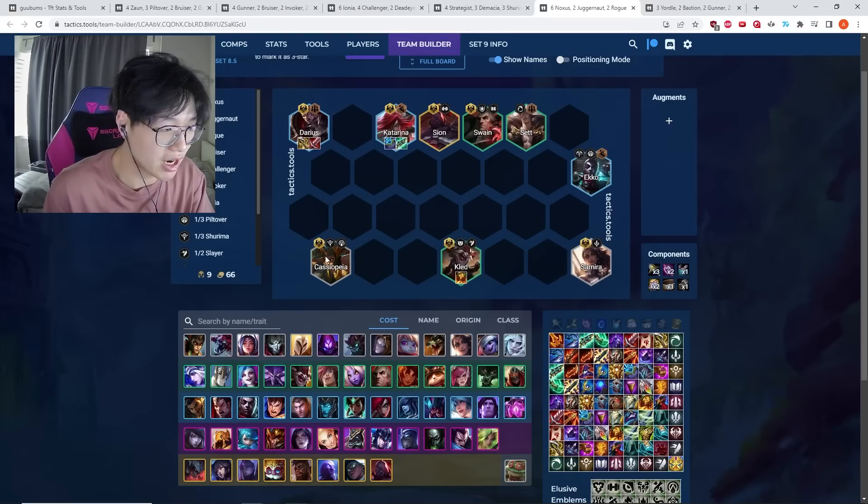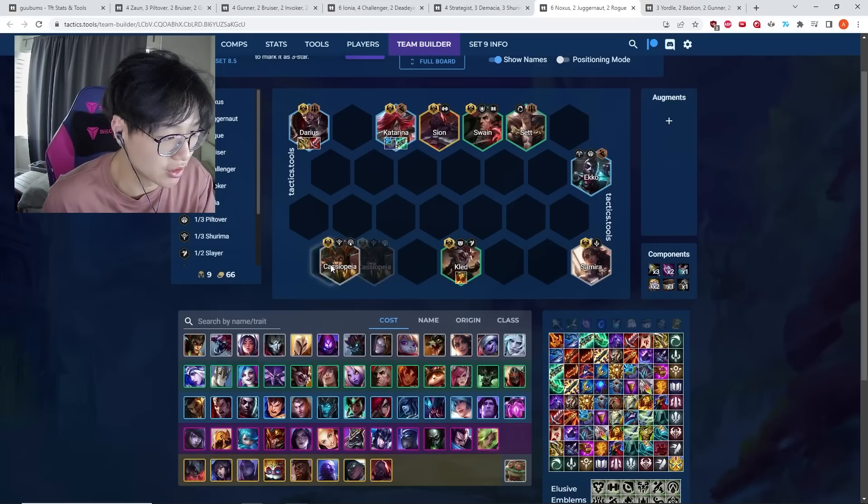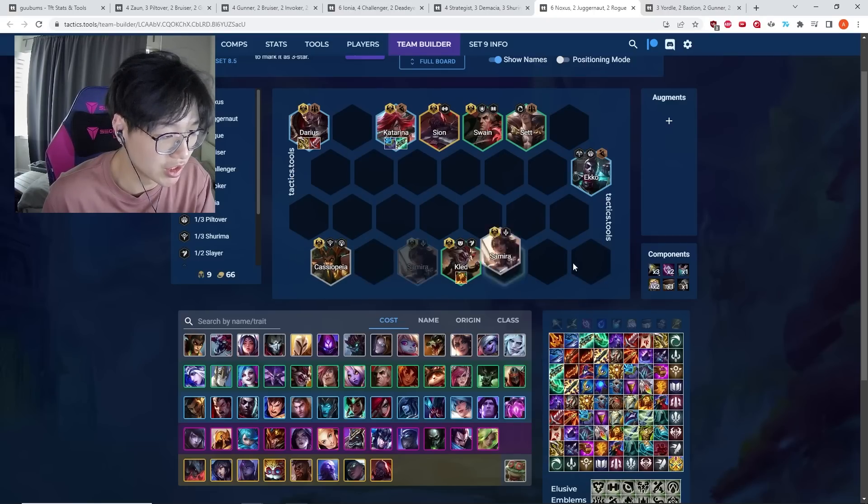Ranged units have higher DPS uptime than melee units, so while your frontline tanks for you, these guys are still putting out a little bit of DPS. Even though they're one-cost, they have so many stats from Noxus that they're quite useful. Cassiopeia also gives a little anti-heal and Samira provides a little armor pen, so they do have some utility.